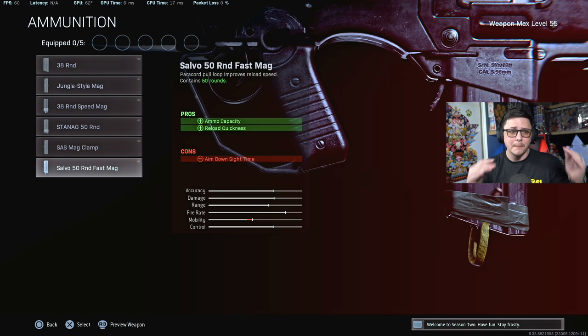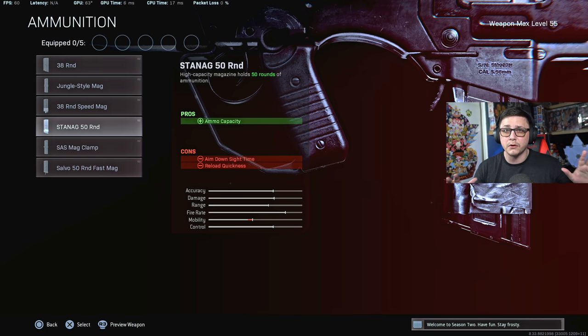Both weapons are now getting huge ADS penalties by equipping the Fast Mags, whereas before it wasn't really a penalty at all. More often than not, it's just gonna be better to go with the biggest mag if you're trying to get a bigger mag, because if you go with the Fast Mags you're gonna get a 50 millisecond penalty. The ADS speed with the basic setup is right around 334ms with the 50-round mag, and when you go to the Fast Mags it bumps up to almost 400 milliseconds — really, really slow. That takes it out of its dominance; to get into a gunfight it's gonna feel very slow and sluggish, and the hip-fire accuracy penalties make it worse.